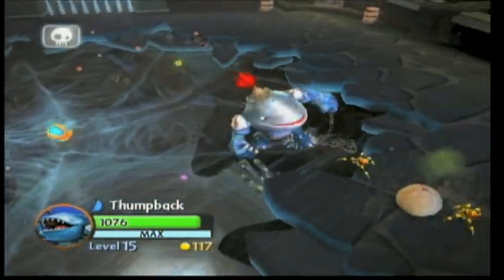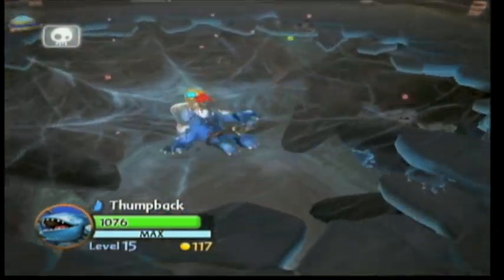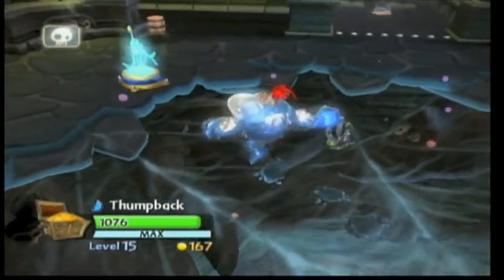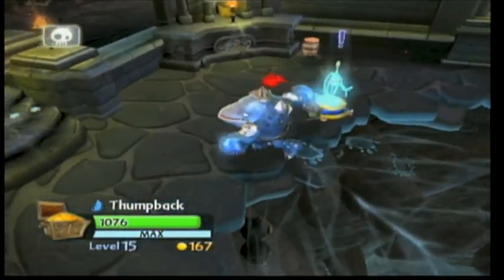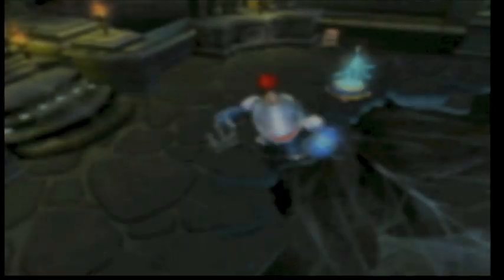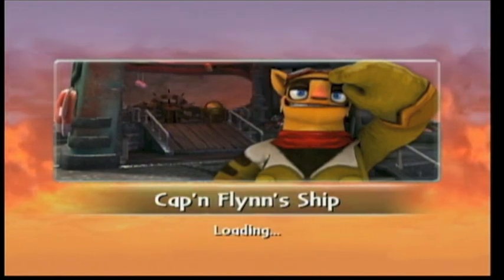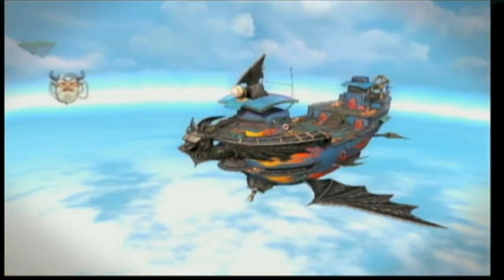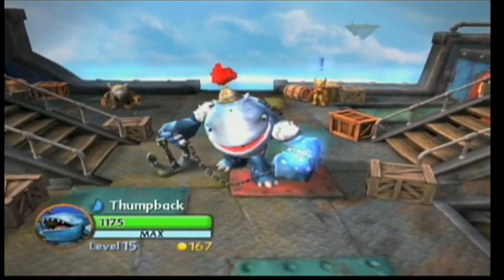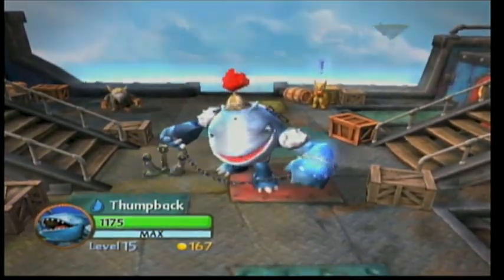He can also bite. So that's my boy Thumpback — he's a lot of fun. I think I'm gonna keep him on the anchor path. The downfall of the slide path is that water breath attack — it's just too slow and it's a waste of a slot for power. That's my two cents on it. Hope you guys enjoyed this video and have yourselves a great day. Peace.